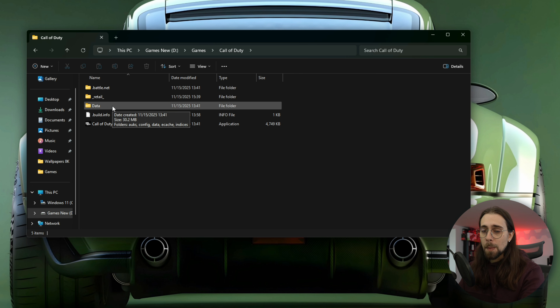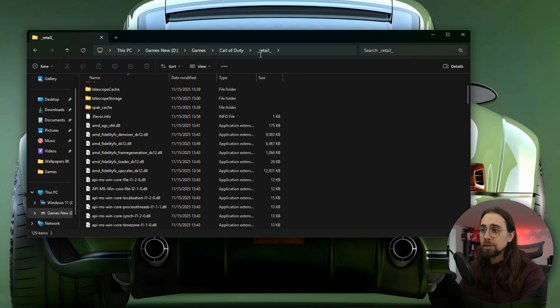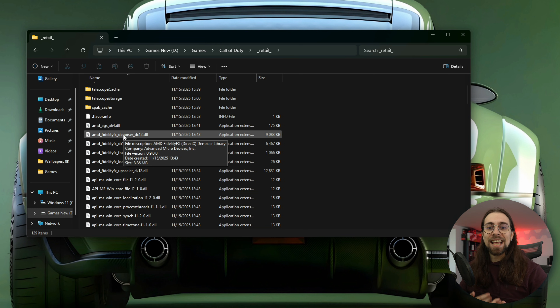Here we are on the 17th of November and we only got a beta ray regeneration. One thing I want to show you before going into Call of Duty is the version we have — AMD FidelityFX Denoiser, which is ray regeneration — only at file version 0.9.0.0. So this isn't even the final form of ray regeneration. I believe they are releasing the beta because they are kind of sandbagging, since they thought they would be ready to release FSR Redstone by end of 2025 and most likely aren't.